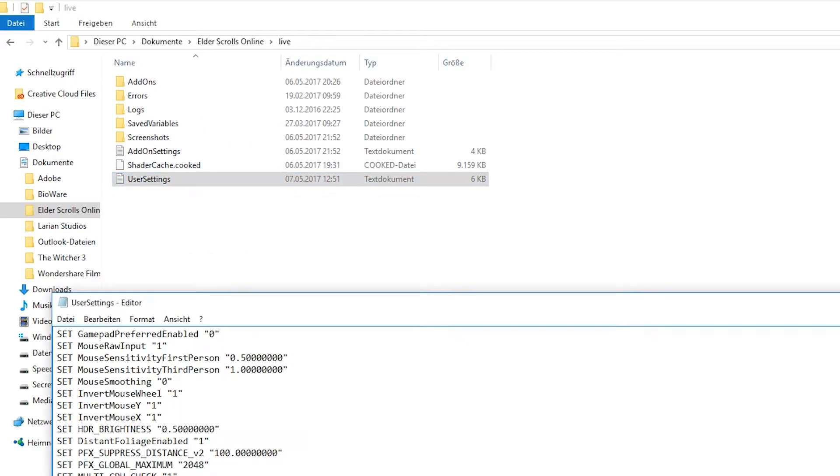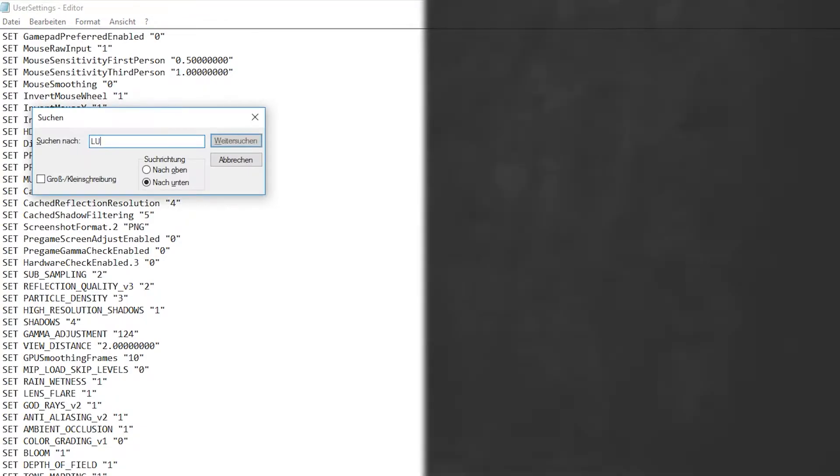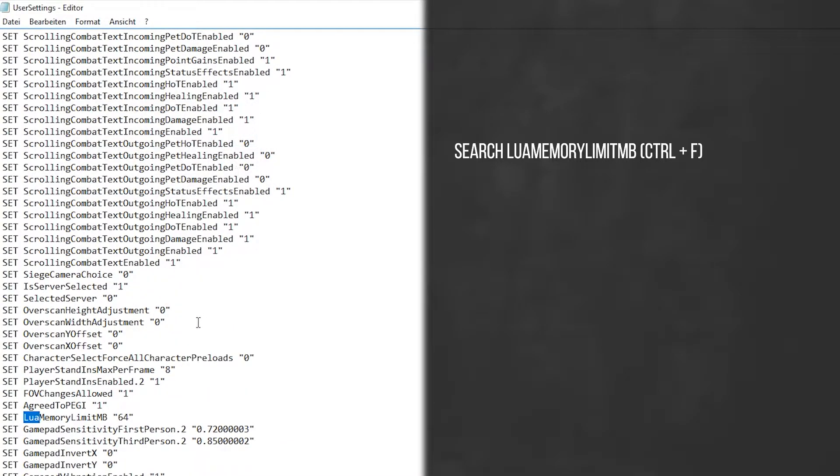Here you have to search for 'LuaMemoryLimitMB'. The fastest way to find this is to use the search with Ctrl+F. As mentioned before, the default memory limit is 64 MB.